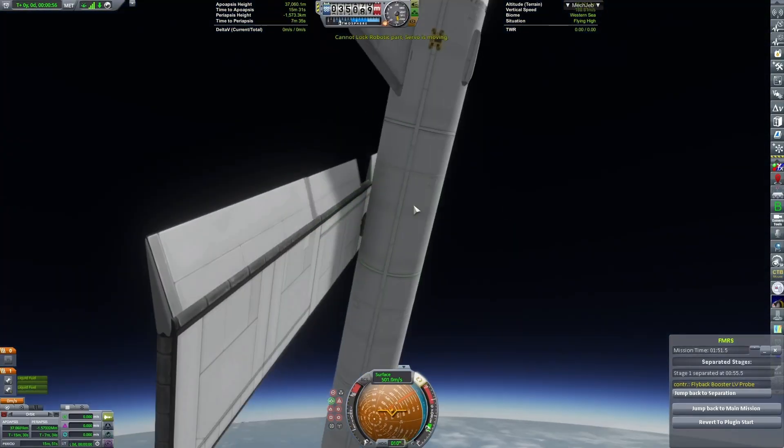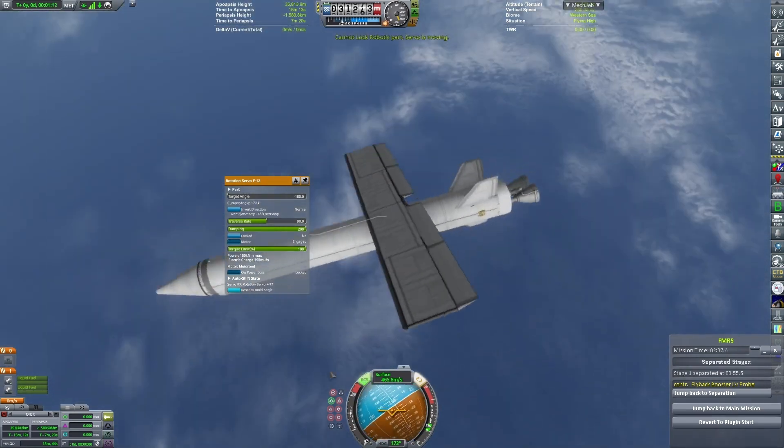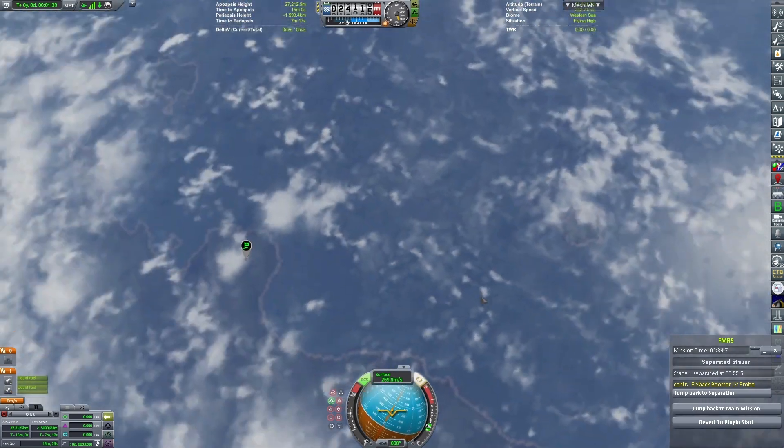Using a count controller, I'm able to deploy the control surfaces. And I now need to panic and try to get the wing locked in place, because if it isn't, that's gonna cause issues.